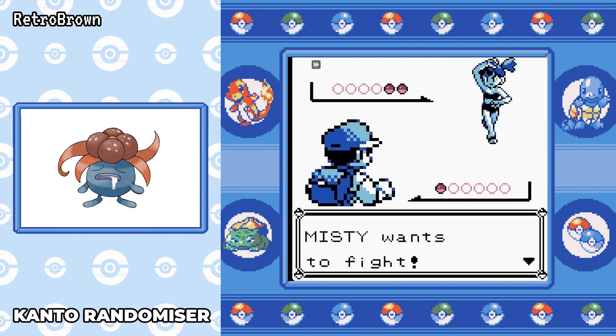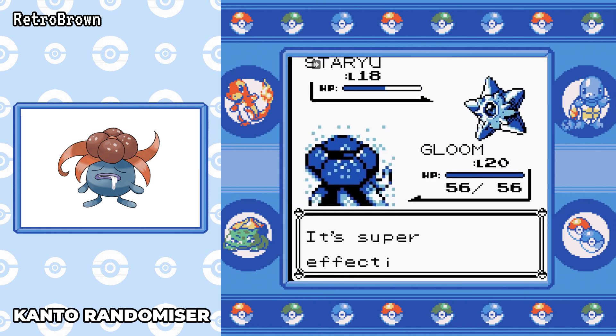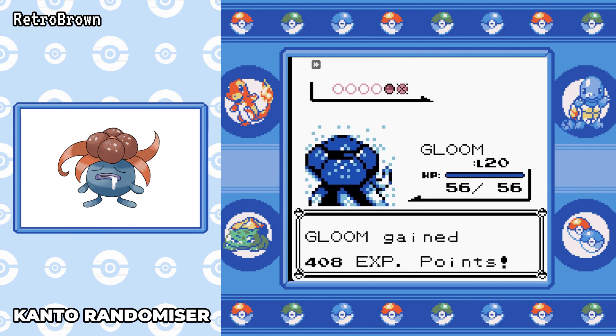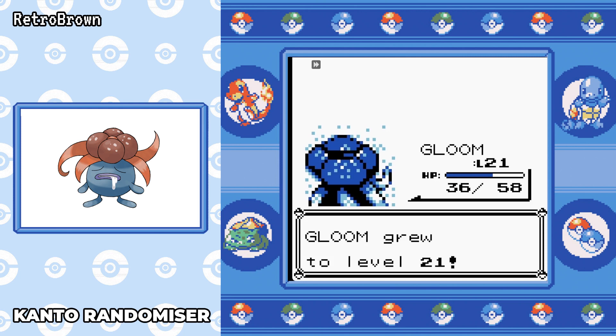Moving on to Cerulean, we go to Misty first because we've got the type advantage. Through all the leveling in Mt. Moon we're at level 20 for this battle. I even had to equip Bite to get through Mt. Moon, especially against the super nerd with his poison pokemon. Once Misty's Starmie comes out, since we got Sleep Powder at level 19, Absorb just gradually ticks away at it. I should have used Poison Powder as well, but I'd rather have Sleep Powder to get a bit more HP back. Misty's down in one.